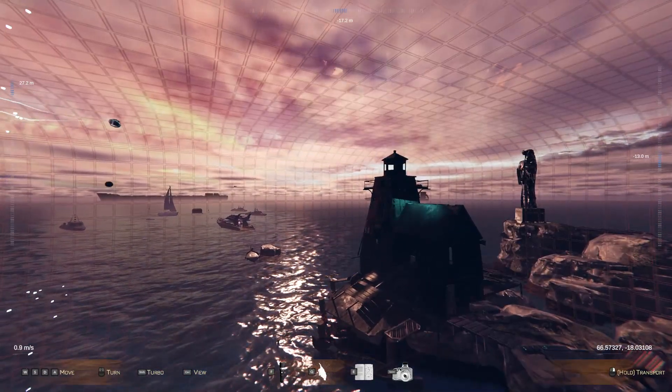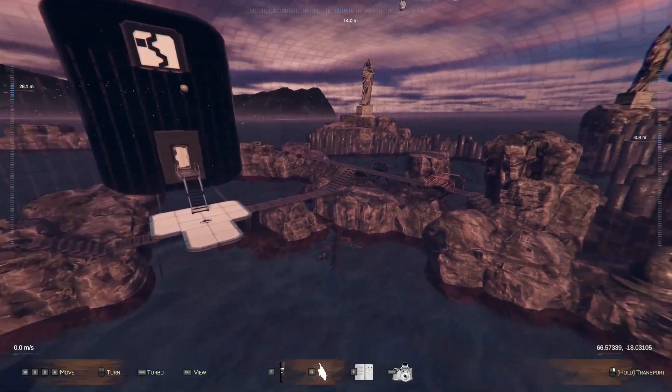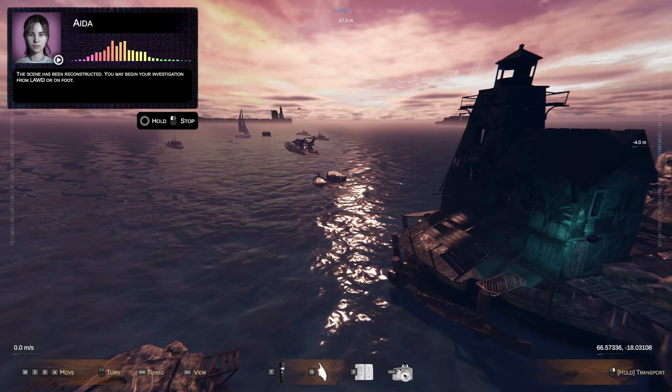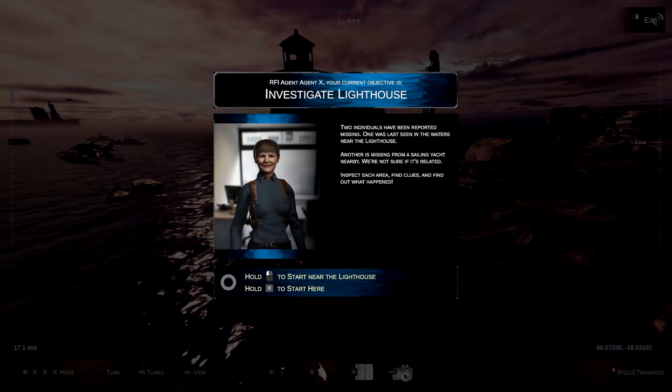This is the immediate scene which takes place off the coast of Grimsy Island and has been reconstructed. Two individuals have been reported missing — one was last seen in the waters near the lighthouse, another is missing from a sailing yacht nearby. We're not sure if it's related. Inspect each area, find clues, and find out what happened.